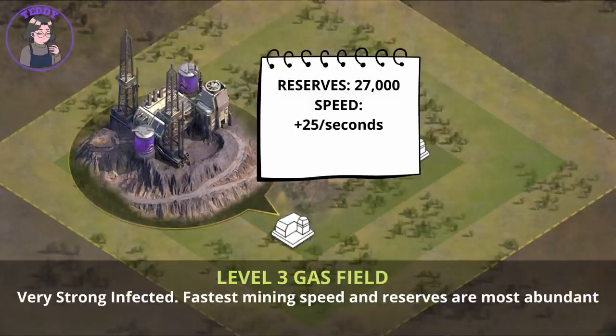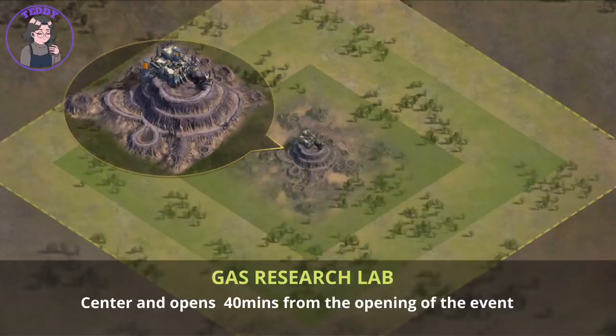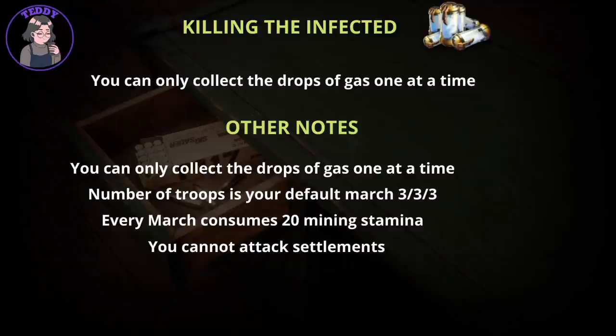When you attack any field from Level 1 to 3 and kill the infected, it will drop gas that you can collect. You can only send one march at a time, so even if a lot of gas has dropped you need to wait for your first march to return before sending again. Level 1 to Level 3 gas fields open when the event starts. The higher the level of the gas field, the stronger the opponents and infected, but you collect gas for every infected you kill — one march at a time.